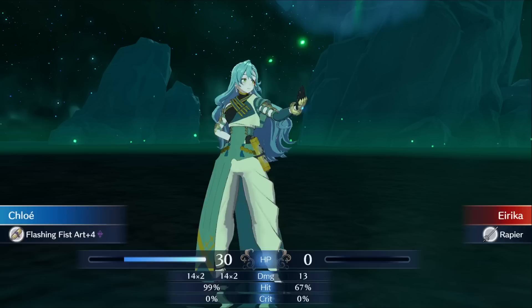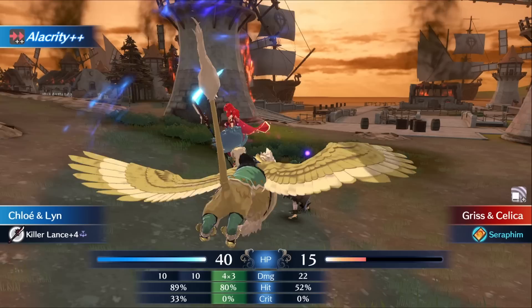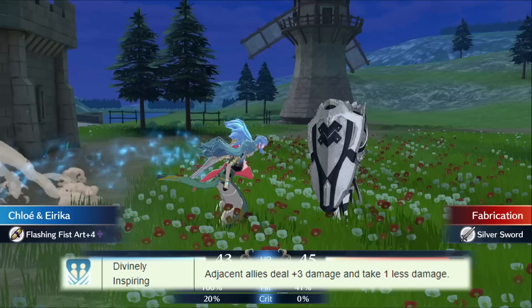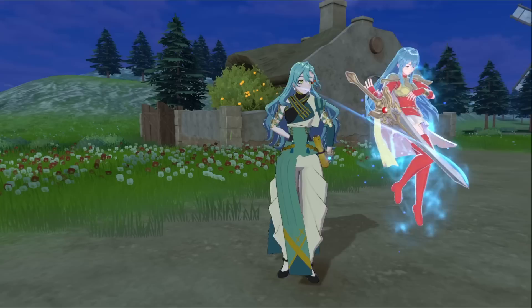But the synergies don't end there. Her personal skill adds plus 2 damage after damage calculation if you have two characters of opposite genders adjacent to each other within two spaces of Chloe when she goes into combat. With good use of chain attacks, this will be an easy requirement to meet, and we can even add Aaliyah's personal skill for 3 additional damage per attack. Since both personal skills add damage after damage calculation, you essentially have a unit employing a brave attack with plus 5 unmitigated damage per hit — and if you quad an enemy, that's plus 20 damage just added on top.